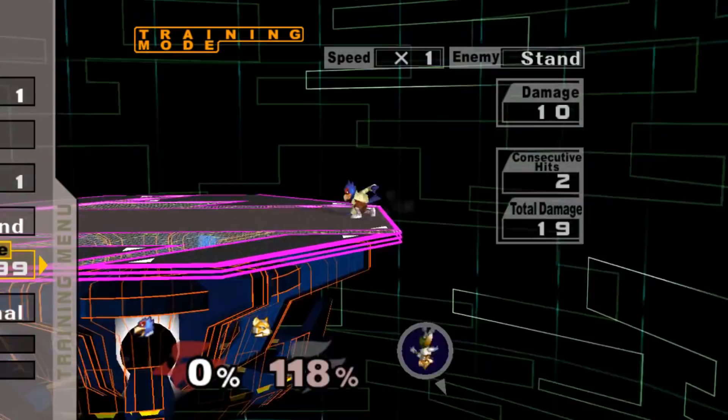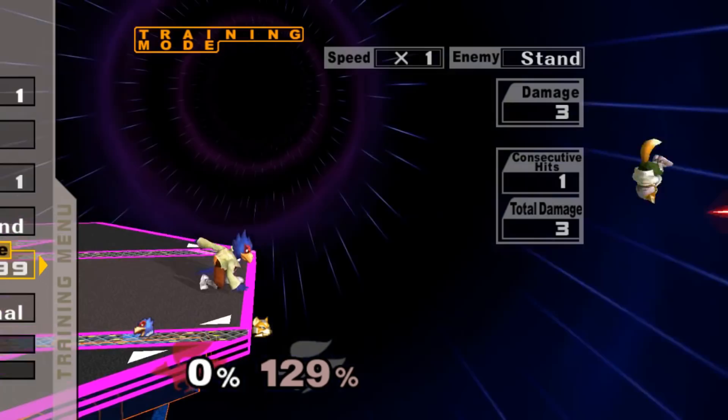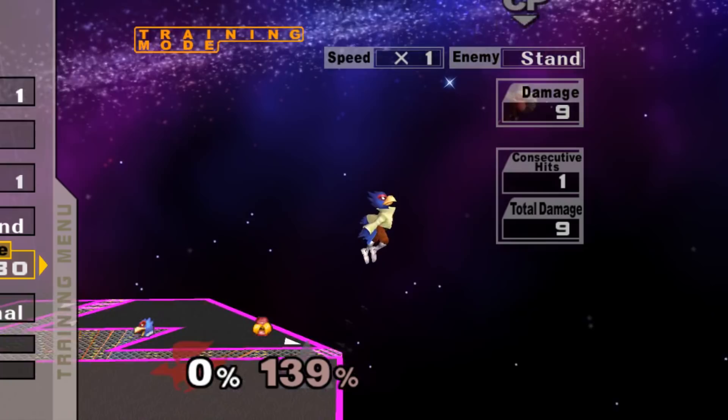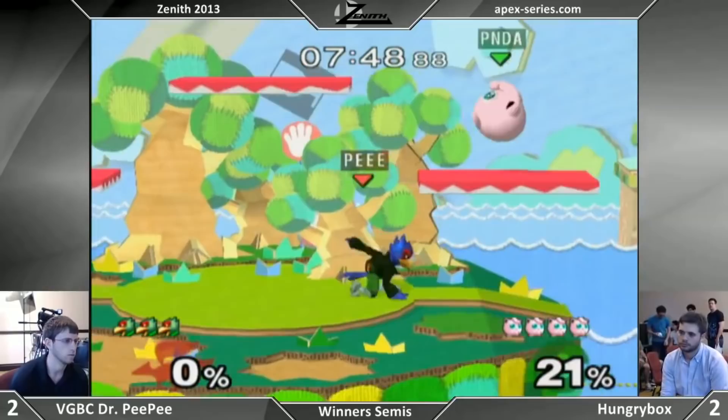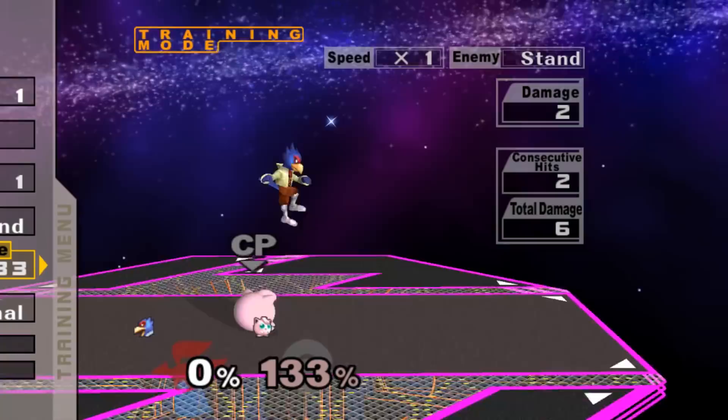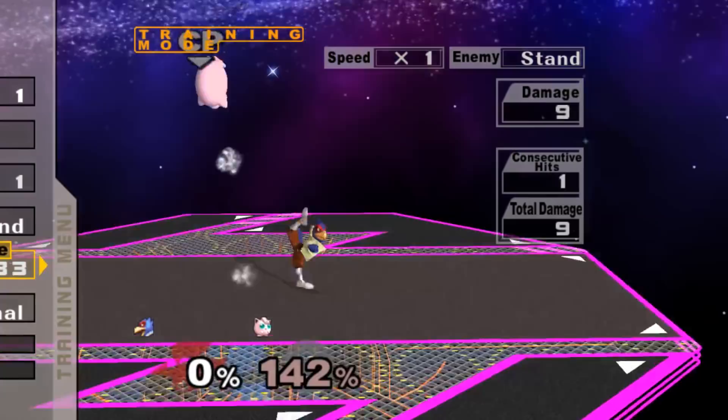However, there are still some situations where Up Tilt isn't that great. Specifically, it's not good at low percent because of crouch cancel, and at high percent just before it's able to kill against floaties, it's not super great because you can't follow it up. Beyond that, landing Up Tilt is basically always a good option. Shine is very similar to Up Tilt, so as a quick and dirty rule — if you can do it with Up Tilt, you probably can do it with Shine. The only major difference is that Up Tilt has more killing power on its own, while Shine isn't a good move on its own to kill.